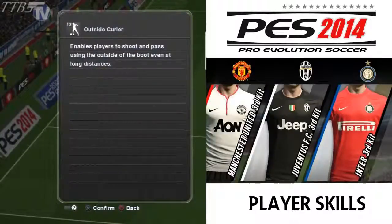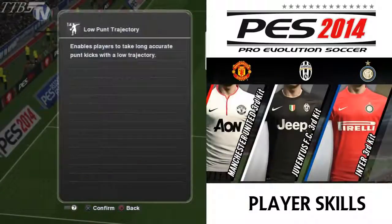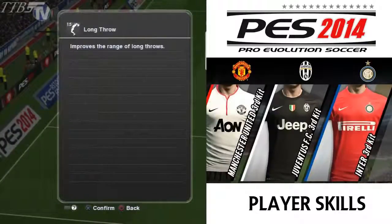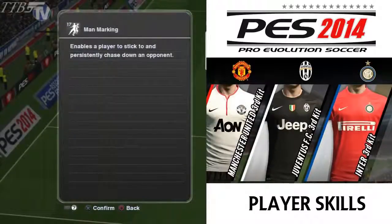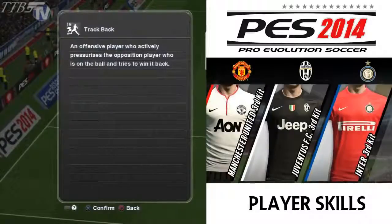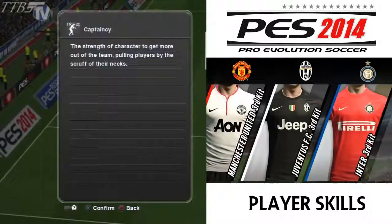Pinpoint crossing: enables players to curl crosses with great accuracy. Outside curler: enables players to shoot and pass using the outside of the boot, even at long distances — like Antonio Valencia who never uses his left foot. Long kick: enables players to take long, accurate punt kicks with a low trajectory — that's for goalkeepers. Goalkeeper long throw: improves the range of the keeper's throwing, which I think is a little bit crazy in the demo. Man marking: enables a player to stick to and consistently chase down an opponent. Track back: an offensive player who actively pressurizes the opposition player on the ball and tries to win it back.